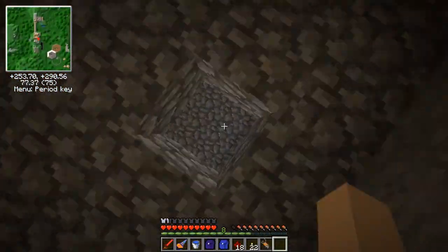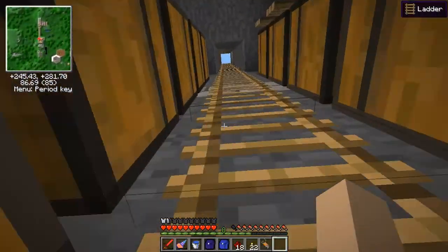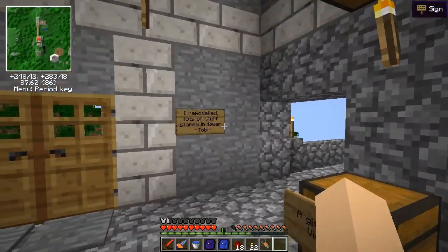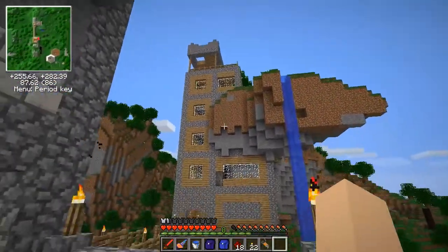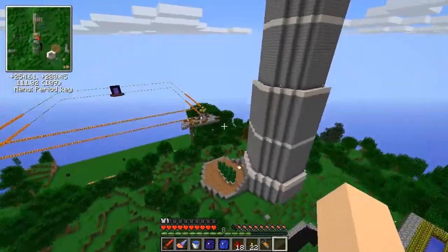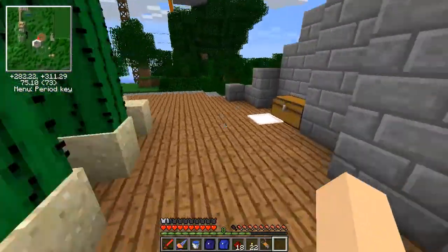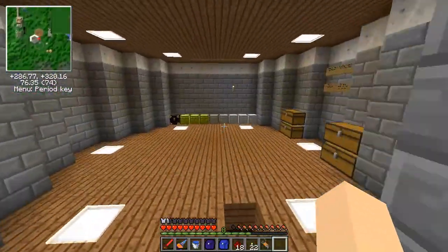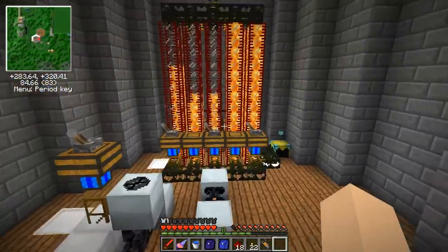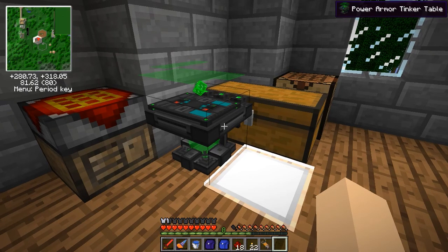Whoa, that's a quarry. I'm just trying to find the tinker table in this place - it's not where I've usually seen it. It's on the second floor of his tower on the north wall. Giant tall tower near the quarry - you can't miss it.